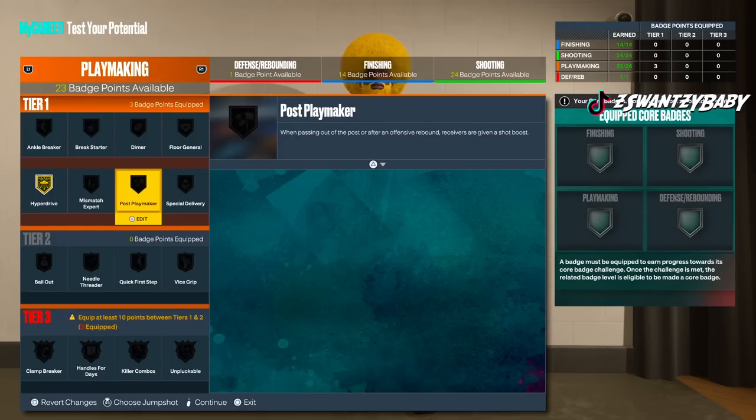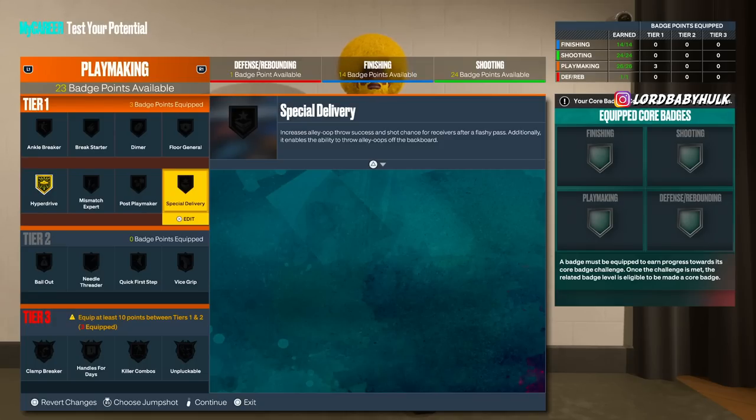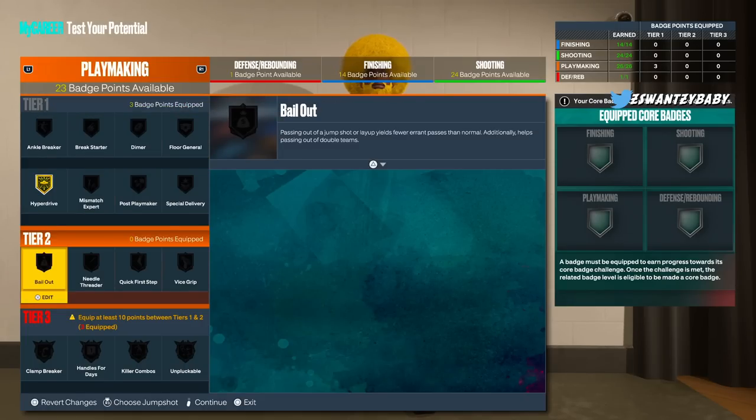Special Delivery — it all depends, you gotta really know your team. You can exploit this badge; it helps you get takeover really fast when you throw alley-oops or a flashy pass. But you don't have enough badge points for everything — what is 2K doing? It's like they're picking on the most skilled players. Even locks can rock it in the right situations, even the PG.